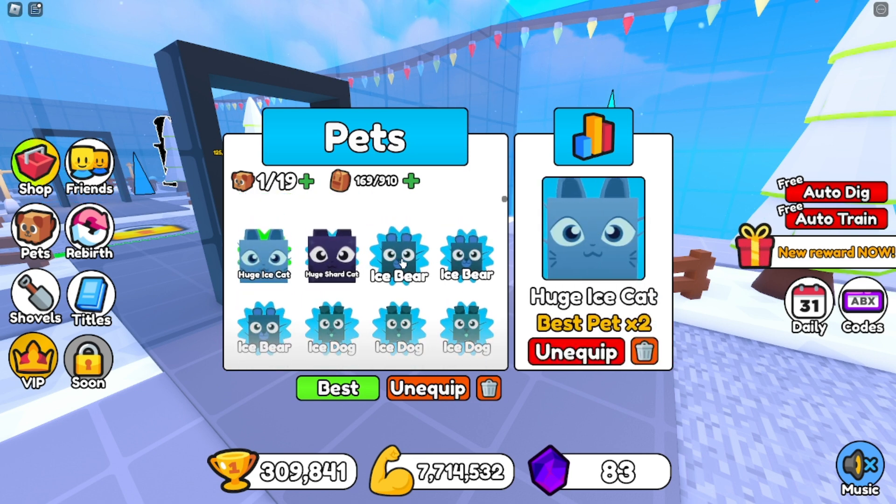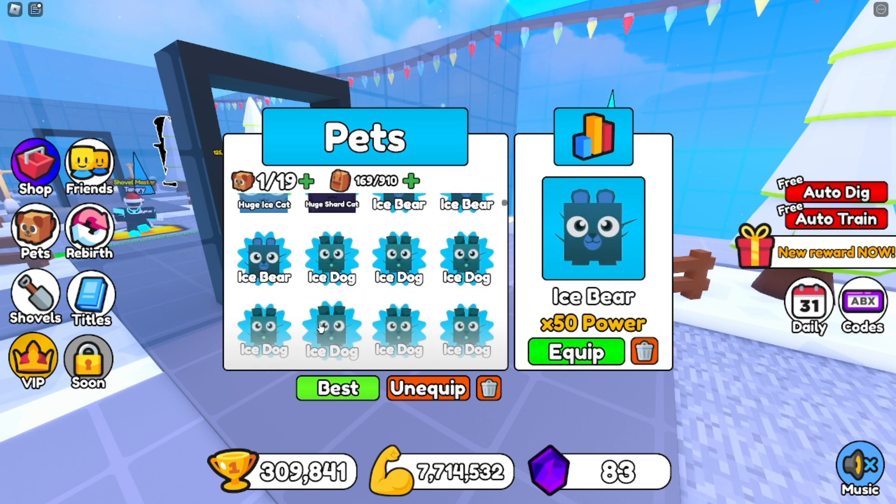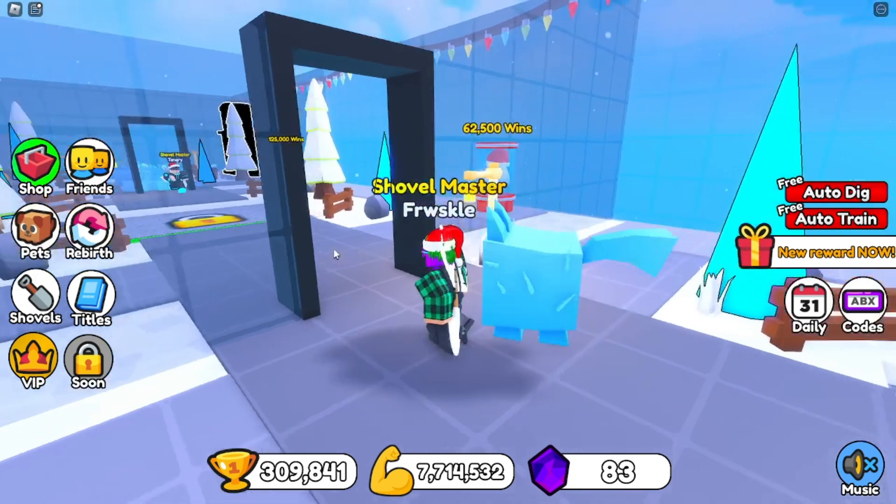We also have animations for the buttons — you can now hover over them and they have a cooler background. It's looking really good so far.